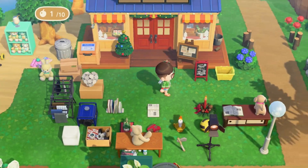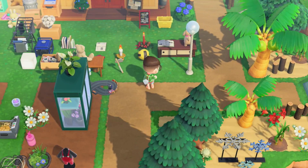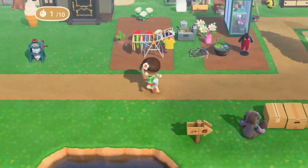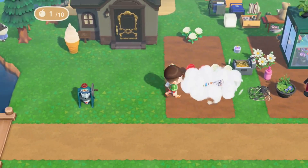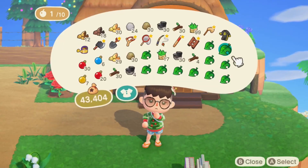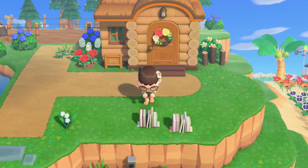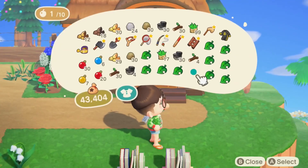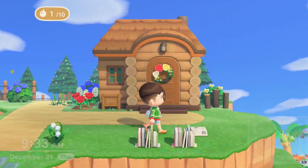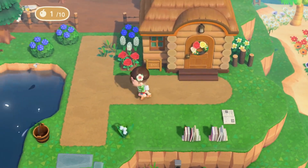Here comes the part I've been dreading. I really do not want to get rid of quite a few of these items. I want to make sure I gift a couple of the toy day items, but I'm sure there are a few I could place around the island. The first thing I want to do is put the book items by Molly's area — she wrote multiple letters to me talking about wanting to live in a library, so I want to give her a nice little reading area.